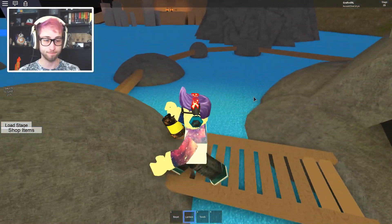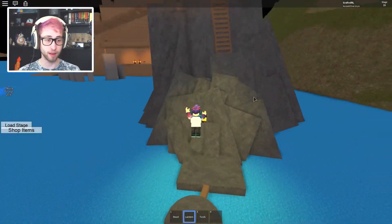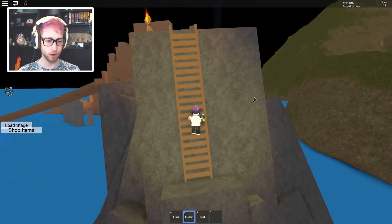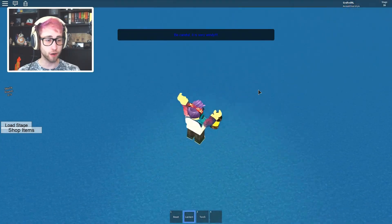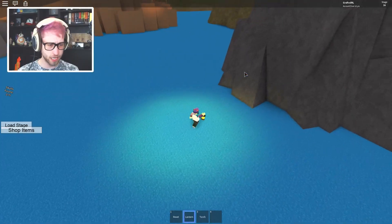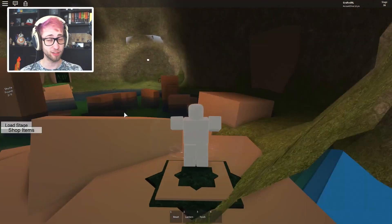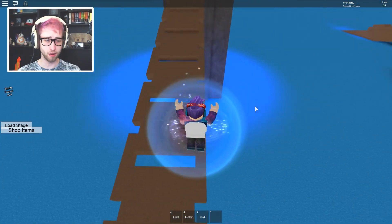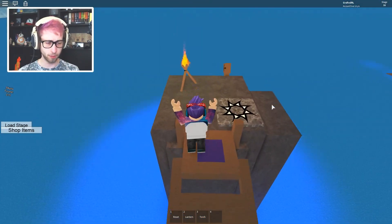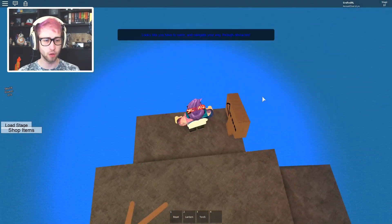There's nothing in there — it was completely empty. Where's the path? There it is. We'll take a quick look with the camera — nothing around. We'll just carry on. "Be careful, it's very windy." Tell me that again? I can just walk on the water — oh, now we've fallen through. That was odd. At least we know it's windy and we can get pushed off. "Looks like you have to swim and navigate your way through." Okay!